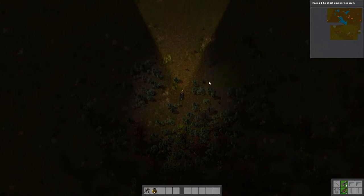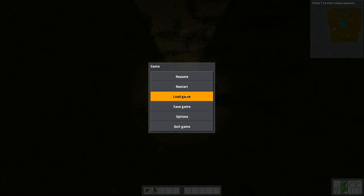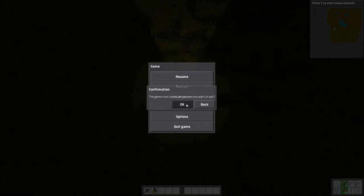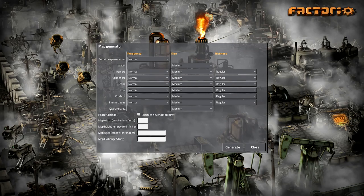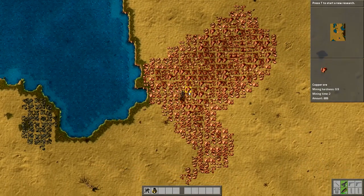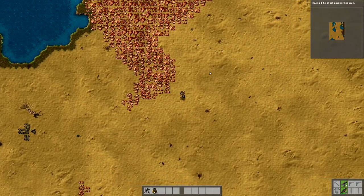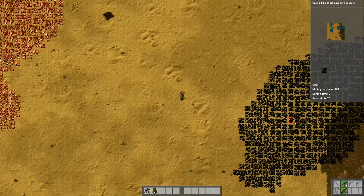Right, forget this — I'll quit and go back to new game and do it all again with the same settings. Generate. Let's get out of that. Nice and sunny. Where is the coal? I've got masses of... oh there it is! Coal! Whoa baby, look at that massive coal deposit! That's brilliant!